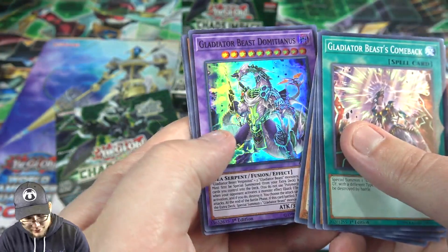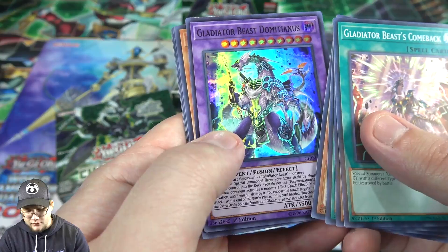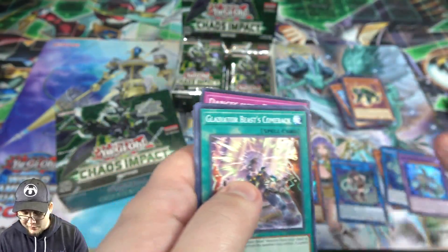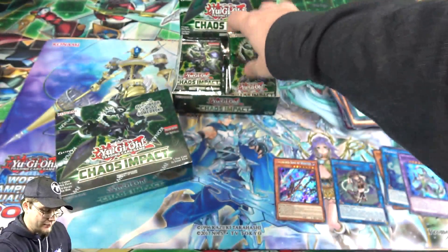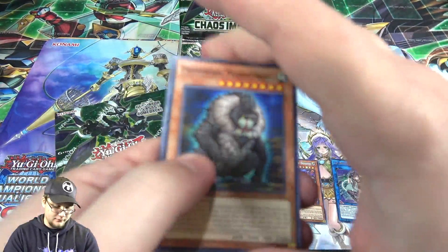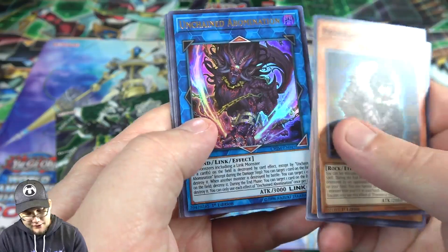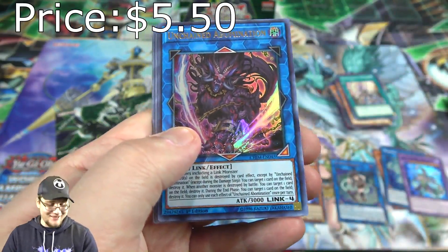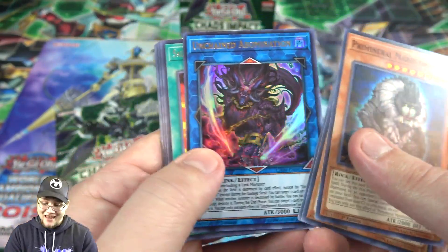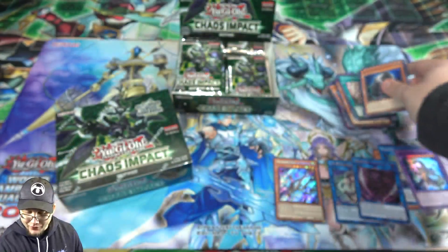I thought that was a holo for a second — anyway, we have Glare Beast, Domitianos, and also Unchained. Another Prime Material, and another ultra — we have Unchained Abomination! I've had some pretty good luck getting Unchained lately. That one's pretty cool; I don't remember the exact price but they are a really interesting archetype, so we'll have to see.